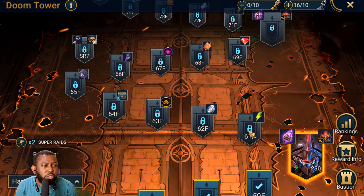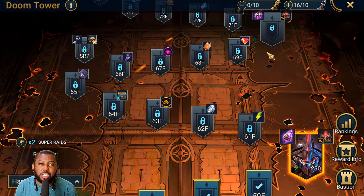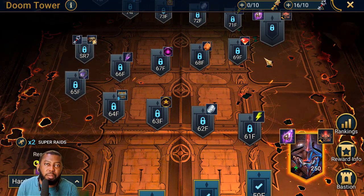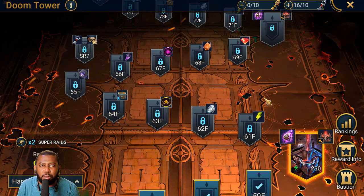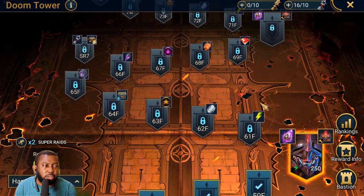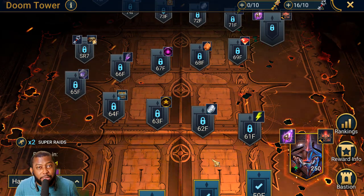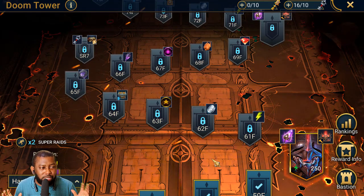The auto climb will allow you to fight Doom Tower stages, but not bosses. For bosses, you still need to manually go there and start that battle, because you need to make changes to your champions and select the right teams for that particular boss. So it's not a huge quality of life improvement, but it's still a nice addition.